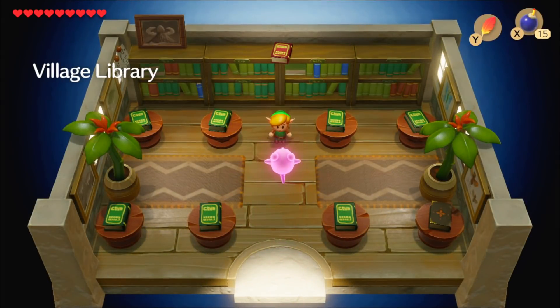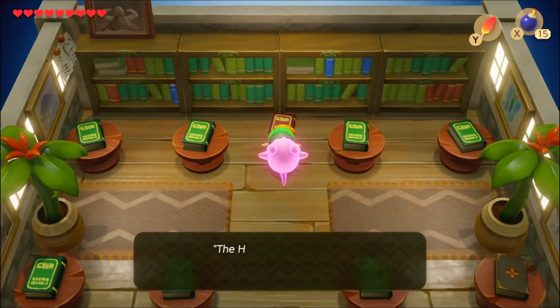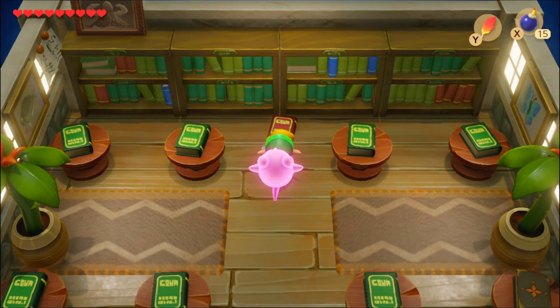Welcome back to Link's Awakening. I have a new friend. I also have... I'm going to assume this book is the thing — 'The Hidden Power of Color.' Yes, I want to read it.